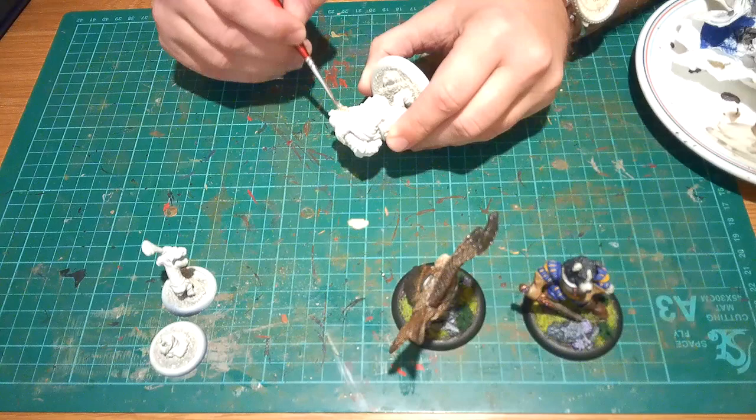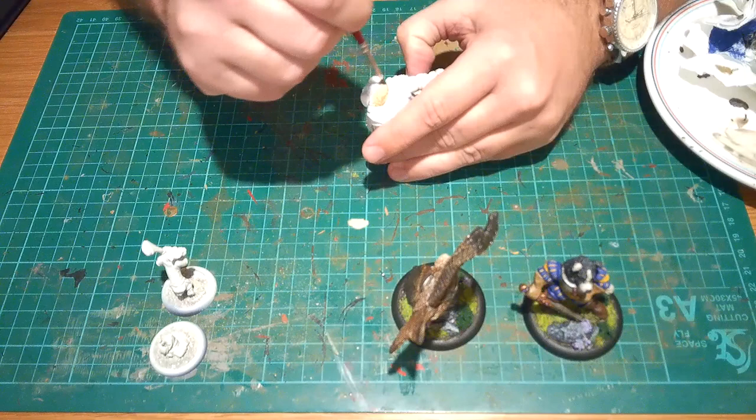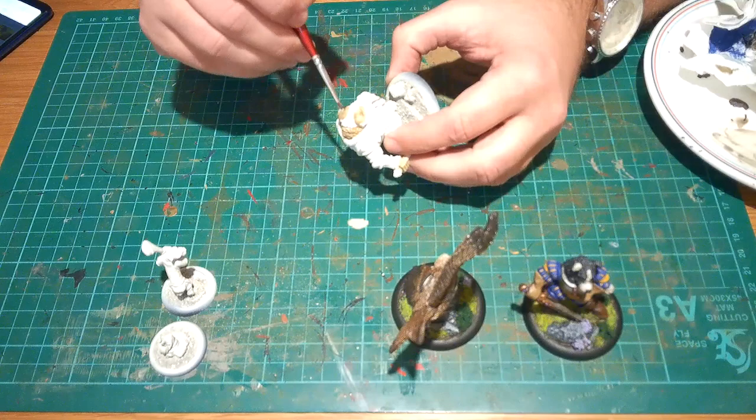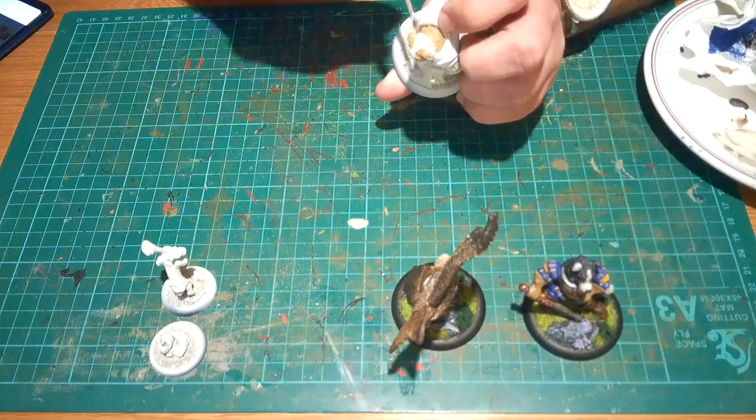The next step with the bulldog was Zandri Dust — again, absolutely fantastic color. I always put Zandri Dust on one of my models and this one's no exception, because bulldogs are naturally tan and white, so it's ideal for the actual model itself. I copied a photo of a bulldog basically, so you've got the white down the middle of his head there.